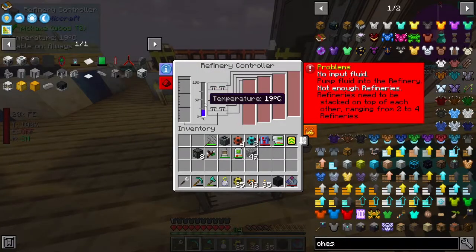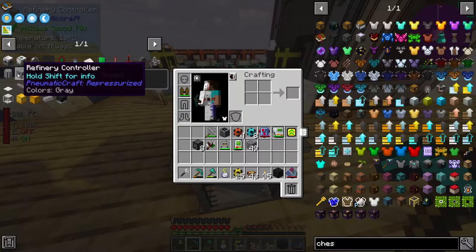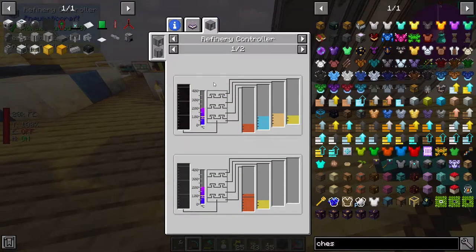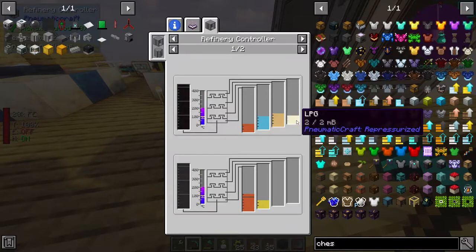The other thing about this guy is he requires a temperature, and I think the temperature determines what type of liquid you actually get. At the moment the temperature is just at ambient temperature which is 19 degrees, and that's going to be roughly at these liquids here. We don't really want them because if we look at the refinery controller, we can see what the crude oil gets turned into: the low one is diesel, then kerosene, then gasoline, and then the last one at the end is LPG.